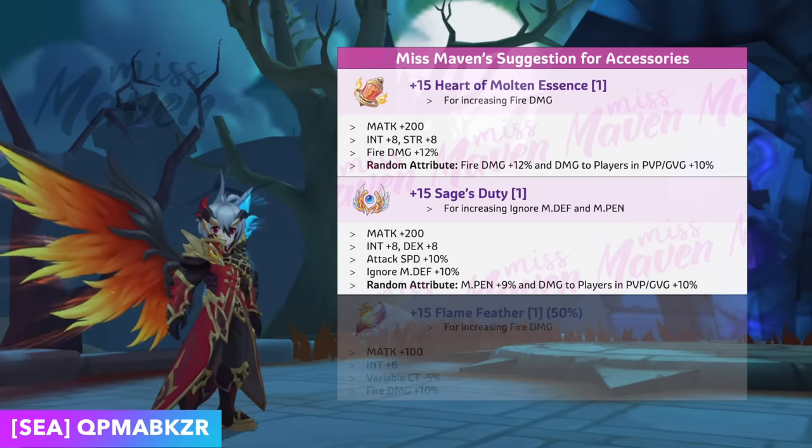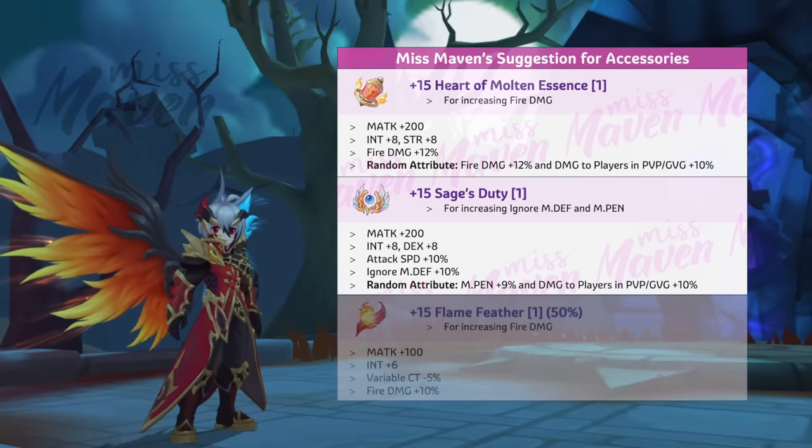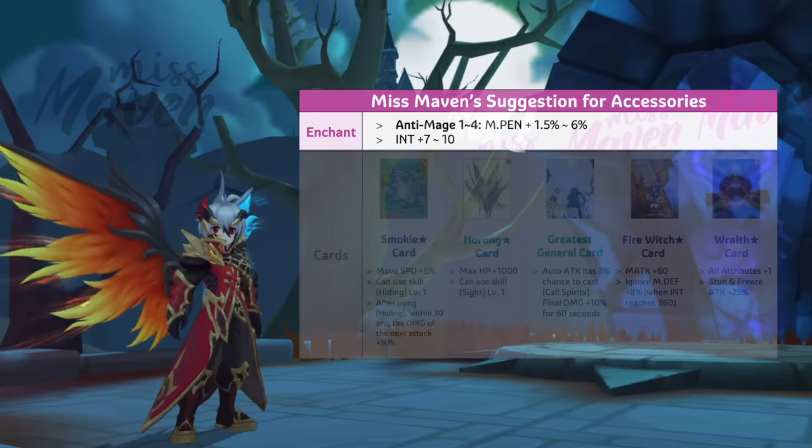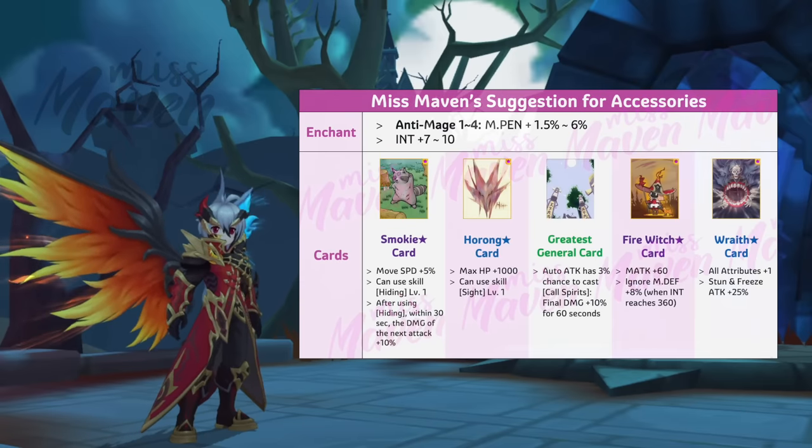For accessories, I recommend using Heart of Molten Essence with 12% fire damage as main equipment and Flame Feather as phantom equipment to maximize your Fire Breath damage. All accessories should be enchanted with Anti-Mage 4 and inlaid with any of the following cards.